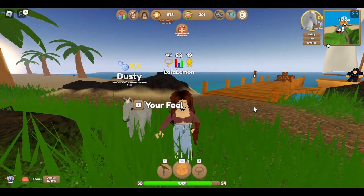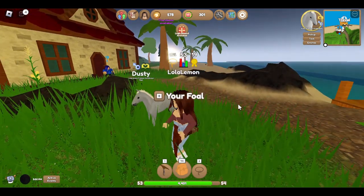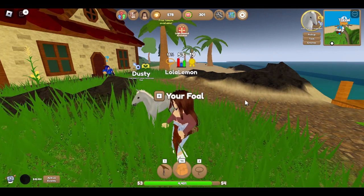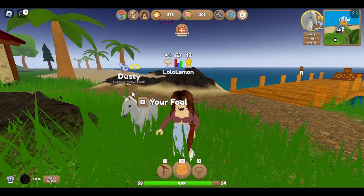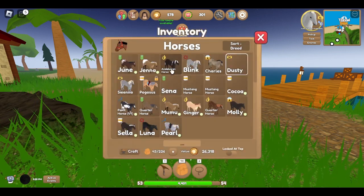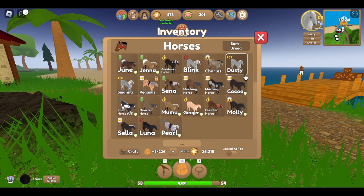Hey guys, it's Lola Lemon and today I'm going to be playing Wild Horse Island. In this video I'm going to be breeding my horses - I may only be able to do like one breeding. So I just bred a horse yesterday, it's a foal and I named him Dusty. He's a Friesian and Illusion foal. I bred a ton of my horses but most of them grew up, so I think Dusty is the only foal I have right now.